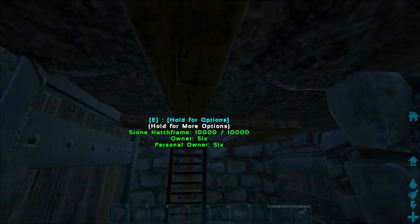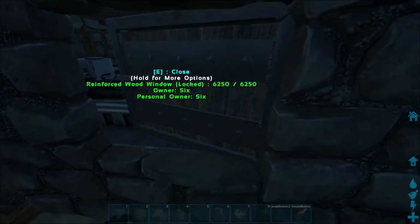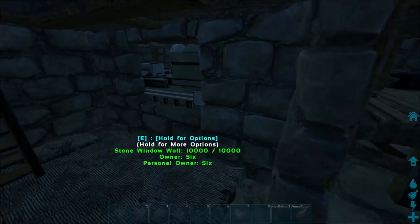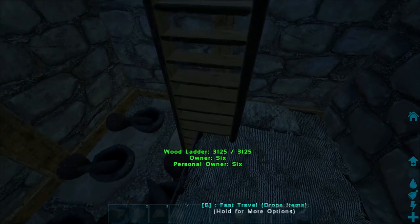Next up is the middle — your safe room, the hardest room to get to in your base. You've got your beds in here and some more mortar and pestles for storage, as well as the window to access your fabricator. The fabricator is pretty easy to move stuff from the smithy to — it's not too far, just like three or four steps. That's why I built it like that.